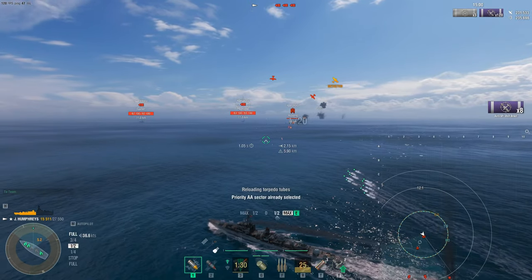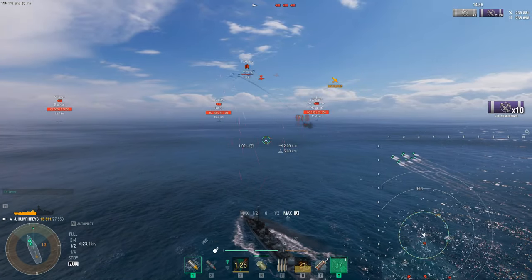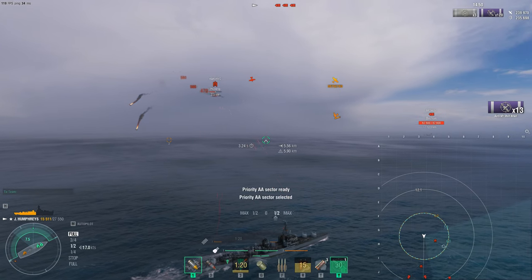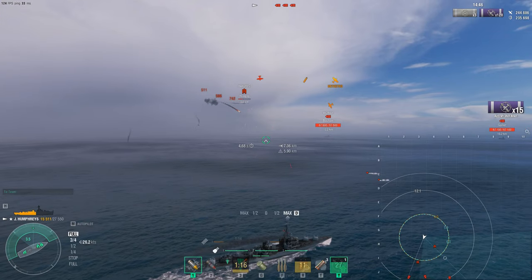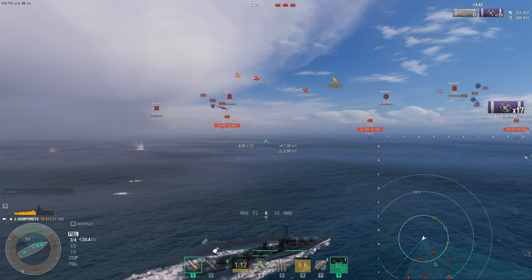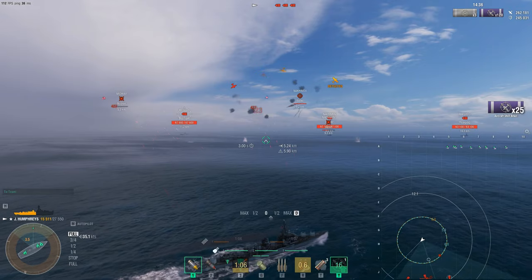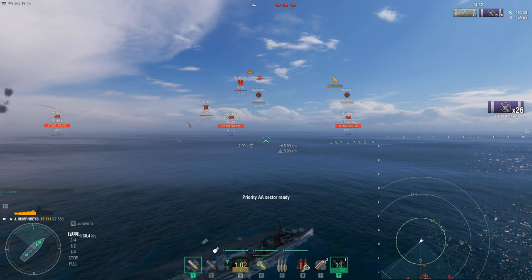A normal human player probably would have nailed that one. Against torpedo planes, we go nose-in slim profile because they have a more concentrated spread. As the game goes on, we notice our AA is probably getting damaged and getting weaker as the game progresses. We're still getting a couple-thousand flak bursts — nice flak burst on that torpedo squad right there. Fighter planes — we tried to get them and yep, we got them all.